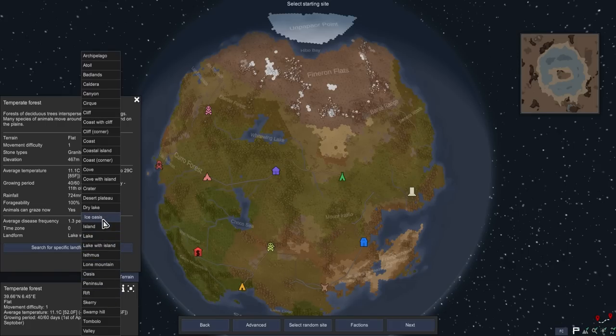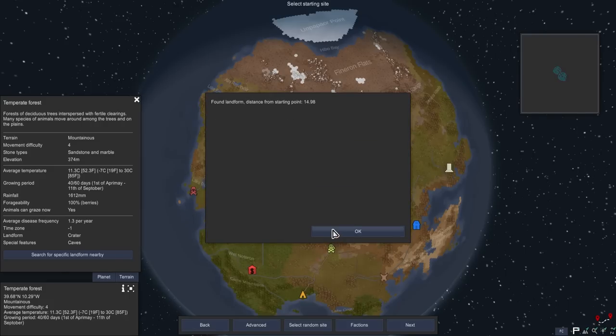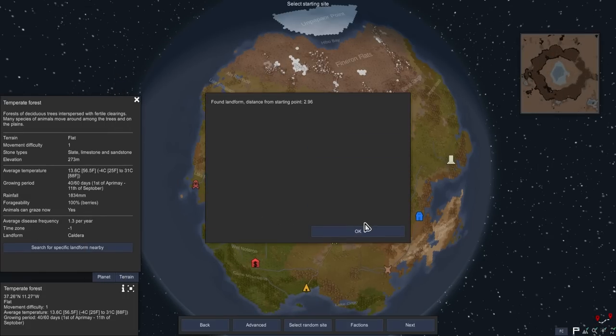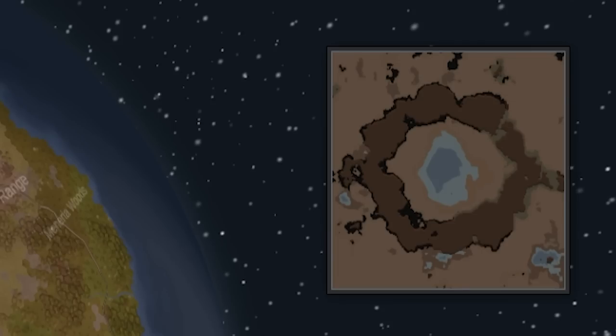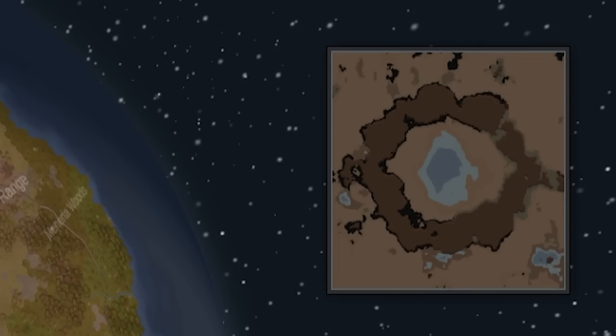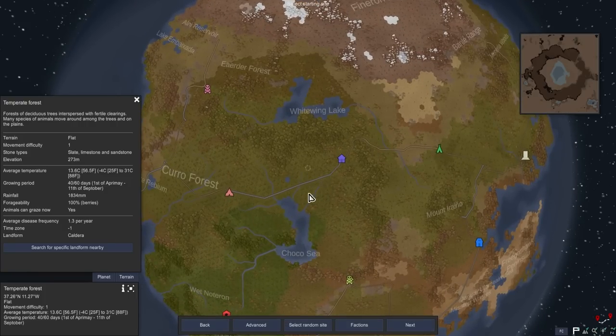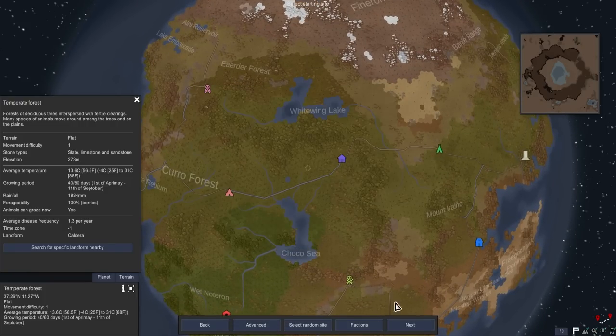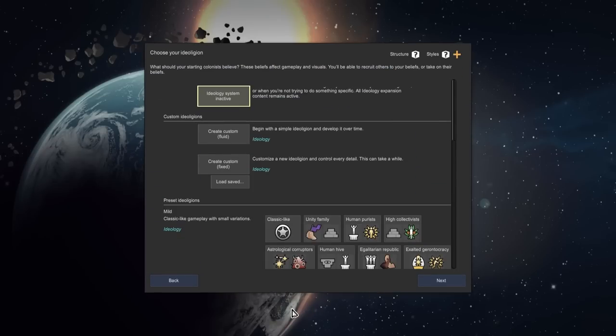Looking at the other options: Crater gives lots of caves with potential for bugs. Caldera gives you a lake with a mountain. I like the look of that one - we're going to go for the caldera instead. It's also very convenient to the road. I'm going to make the map slightly large, but not too far, because that will have a detriment to the game itself.